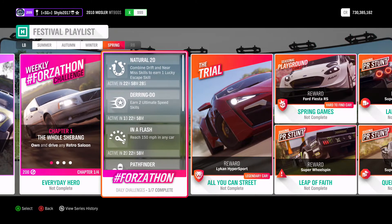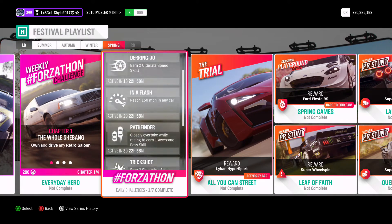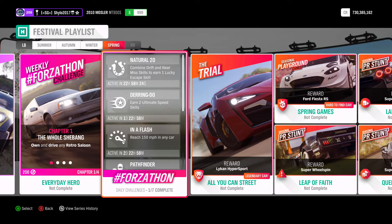Daily Forzathon challenges appear once every day at 3:30pm GMT — that's when the season changes over. You get 72 hours to complete them, so that's 3 whole days, and some of them even overlap into the next season. You can go on the 3rd day and complete three of them and they'll still count. They're usually quite easy so you shouldn't have any problems, but if you do just let me know.